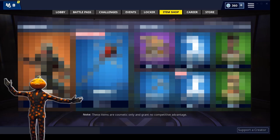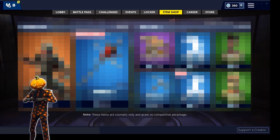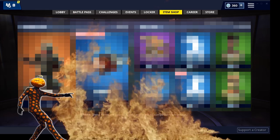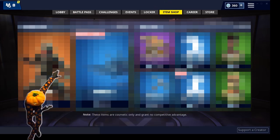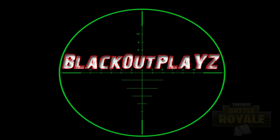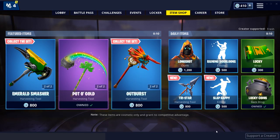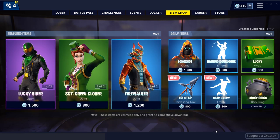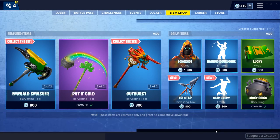What's up YouTube, blackoutplace here with your daily Fortnite item shop video for March 18th. In this video we are going to find out if this shop is fire or trash. Alright guys, about five seconds our shop is going to change and let's see what gear we are going to get.